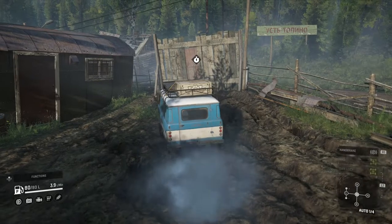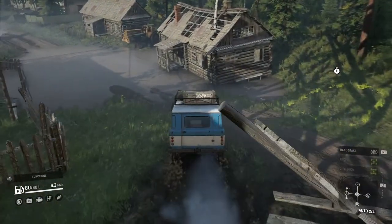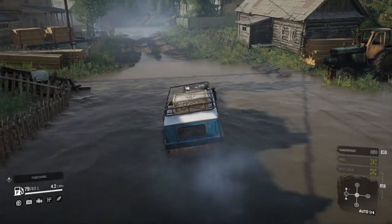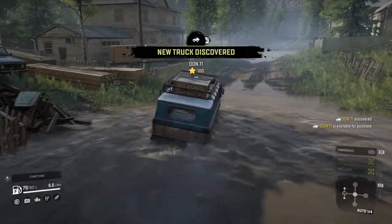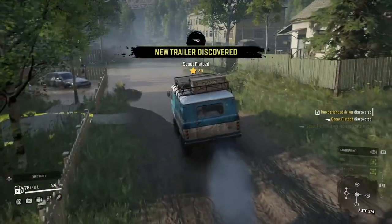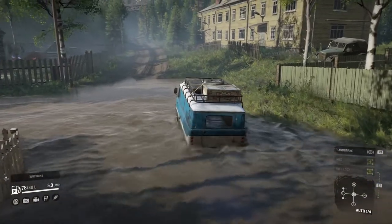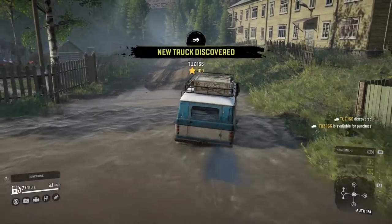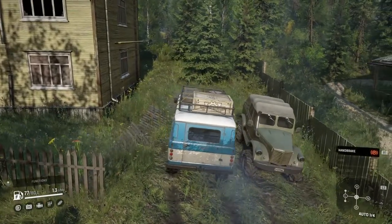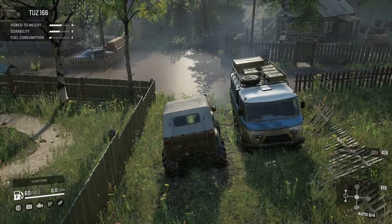No signs — and they wouldn't really be helpful anyway, because unless you speak Russian they'd be no use to you. So we've already discovered one new truck: a Don 71, a new trailer scope flatbed, a new objective, an experienced driver, and a new truck — a Tuss. Let's trade up for the Tuss here, because that'll give us a better chance of getting around in this terrain.